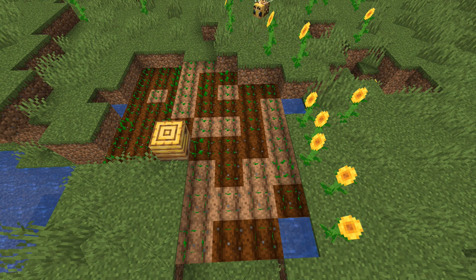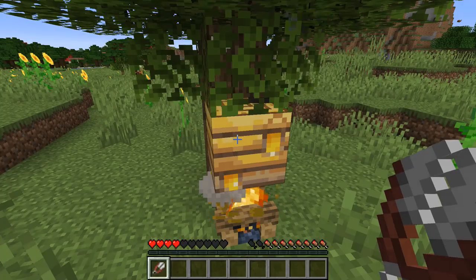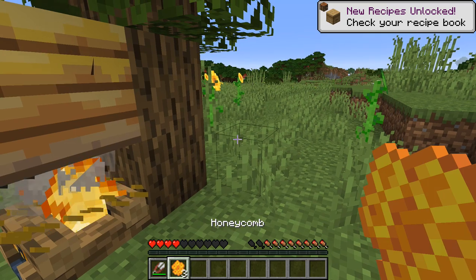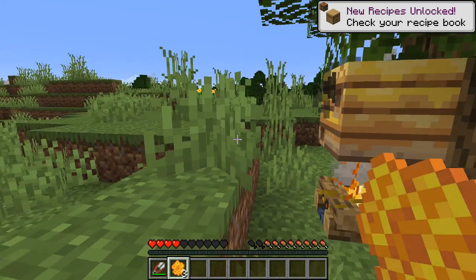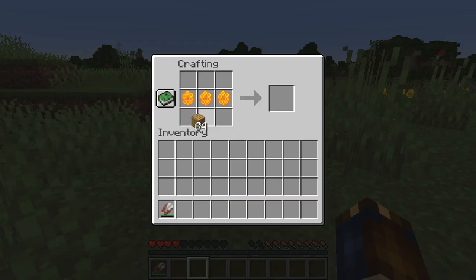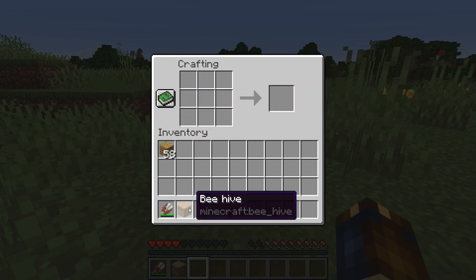If a bee is carrying pollen when it enters the nest, it will increase the nest's level of honey. Available levels are 0 to 5, and when it's full it will be visibly dripping with honey. If you want to mess with a bee's nest, one way to calm the bees down is to place a campfire underneath the nest — that will make them passive. You can interact with a full nest in two ways: one is by using shears to get a honeycomb. Three honeycombs crafted with planks will give you a bee hive.